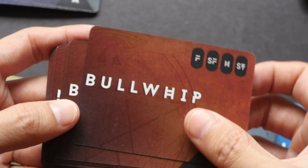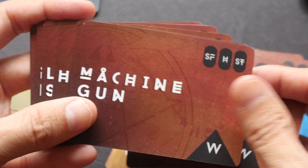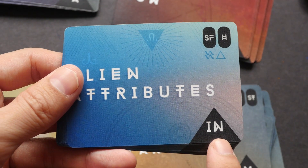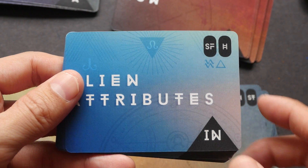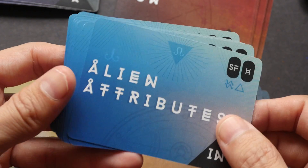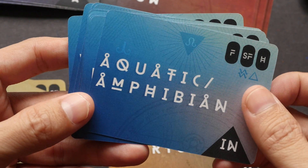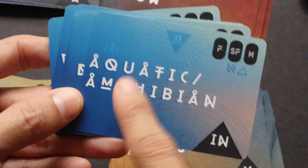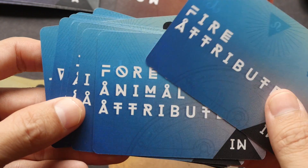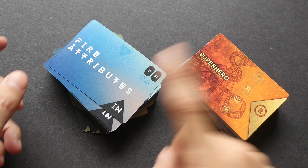These are the Weapons cards: blue whip, bow and arrow, chainsaw, crossbow, machine gun, laser sword, laser gun. There's also a category called Intrinsic Nature, which indicates the fundamental features or essence of the character. For example, one means the character is an alien, another means the character is aquatic or amphibian. Other examples include demon, fire attribute, and ice attribute. That's Volume 1.